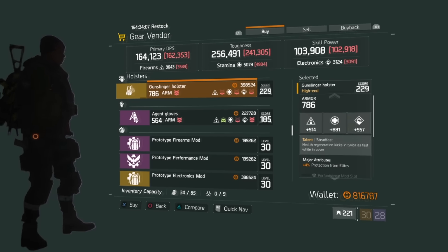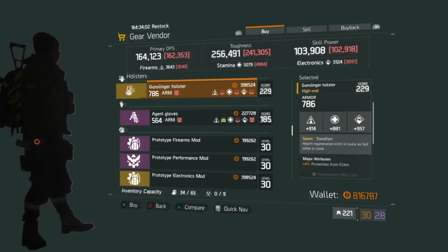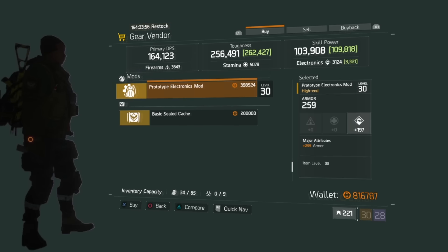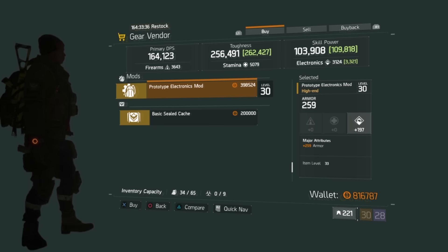At Southpaw, the holster has Steadfast (health regeneration kicks in twice as fast) and 4% protection from elites — kind of garbage. The electronics mod gives 259 armor, which could help if you need an armor bump, plus a bit of skill power, so it depends on your needs.